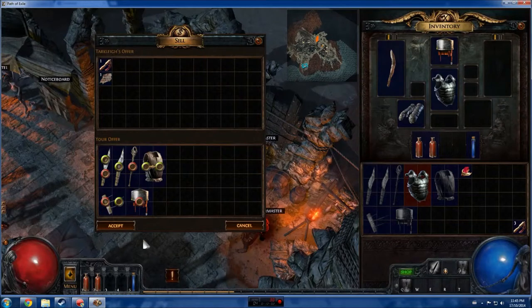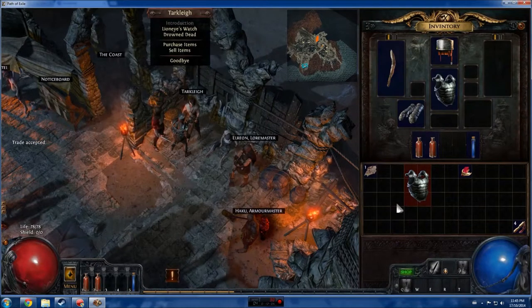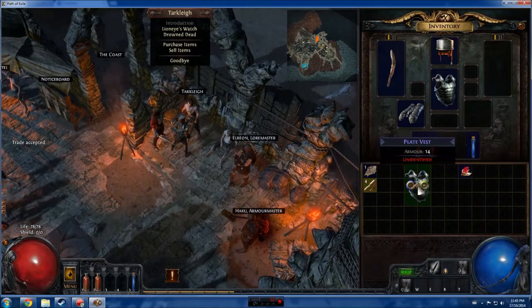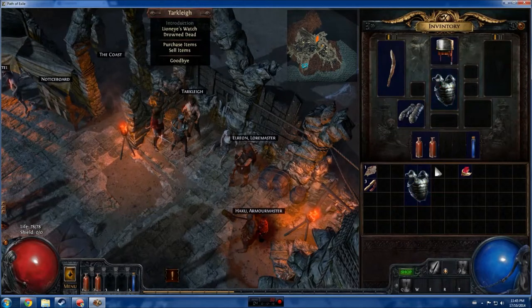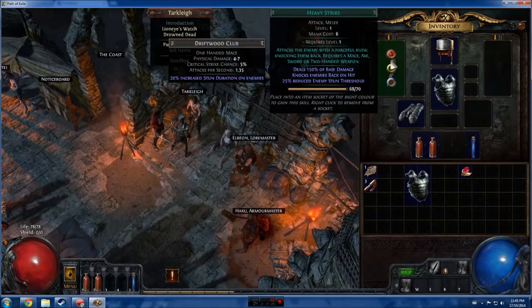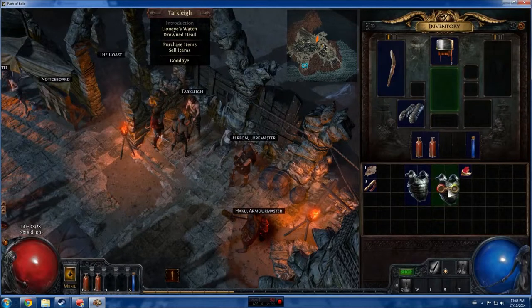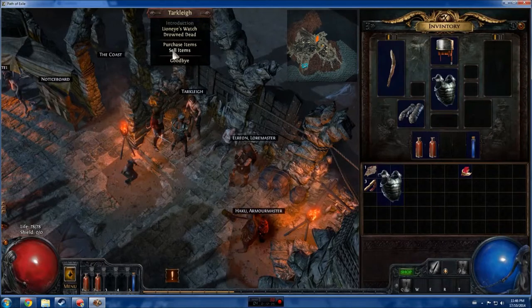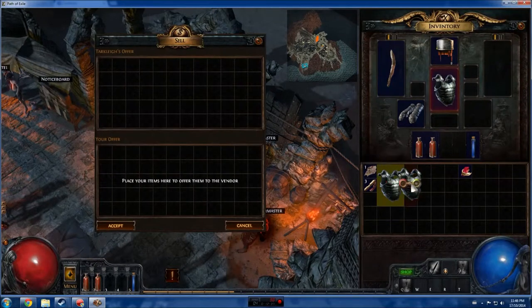We got four scrolls of wisdom. To use one, right-click it and click on the plate vest to identify it — it's plus five to armor, nineteen armor total, better than what we had. It doesn't have a red socket, but our gem is in our weapon anyway, so we'll take the plate vest out, equip it, and sell the old one to the vendor.